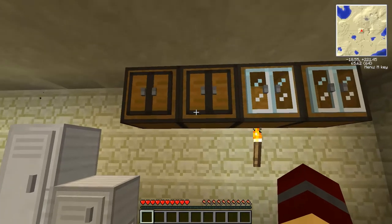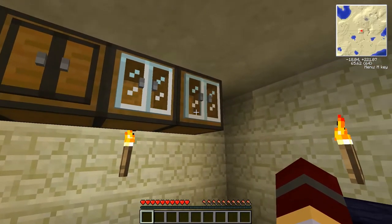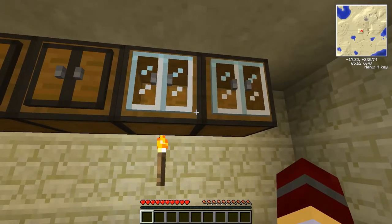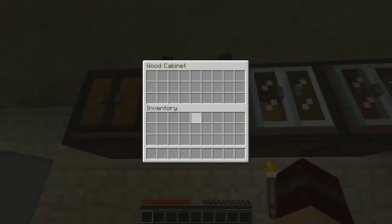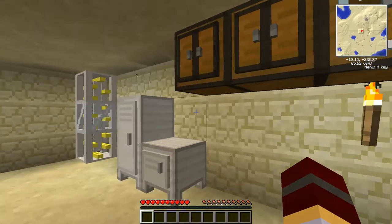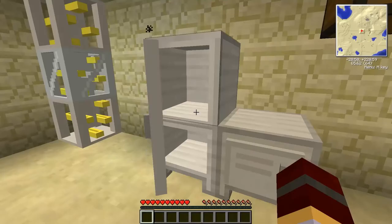Up here we have cabinets. These are pretty cool if you wanted to decorate a kitchen area or have a more decorative storage device in your home. You can craft them using wood for the doors, or craft them using glass for a very nice effect. The doors actually open with an animation — same with all the others, all the doors animate to open.